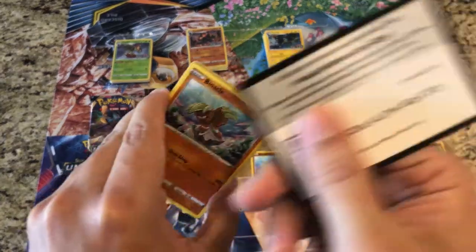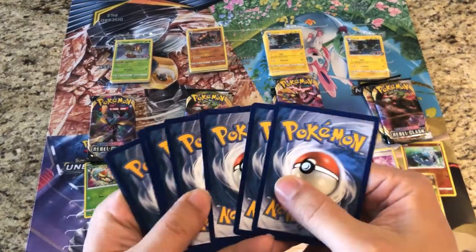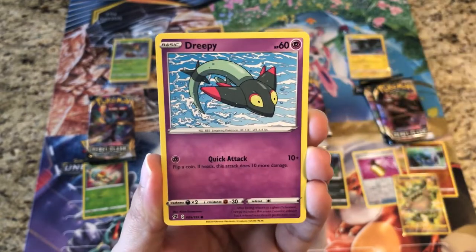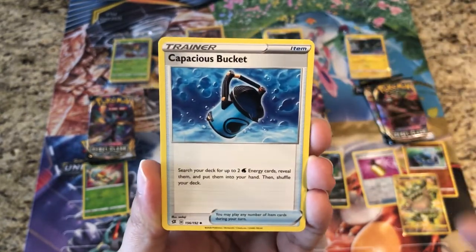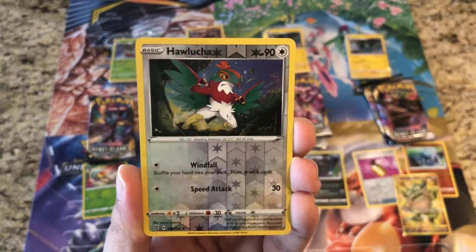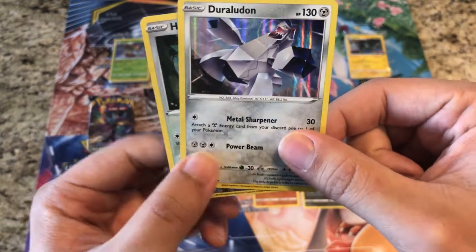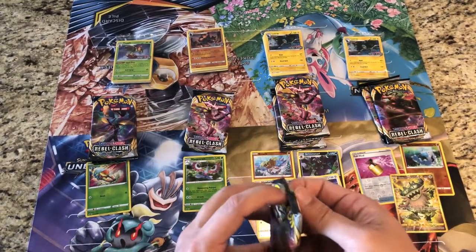We'll give away a code for that awesome pull. Pack six: Binacle, Scyther, Vullaby, Dreepy, Magmar, Psychic Energy, Capacious Bucket, Turffield Stadium, Carkol. Reverse is a Hawlucha, and the rare is a holo Duraludon — very very nice. Two holo rares out of this Build and Battle kit.